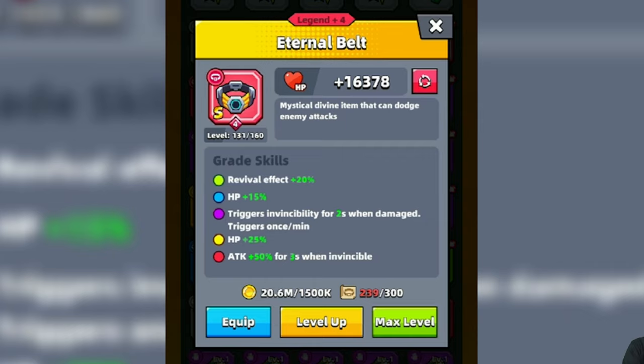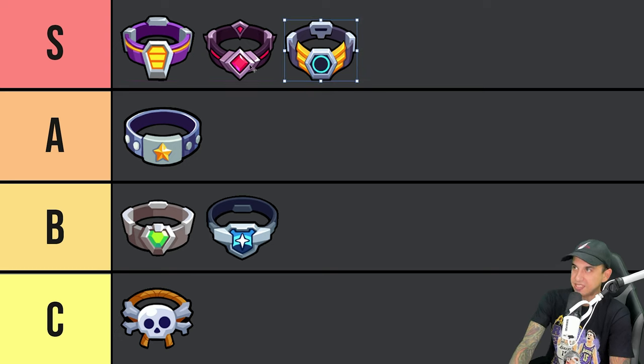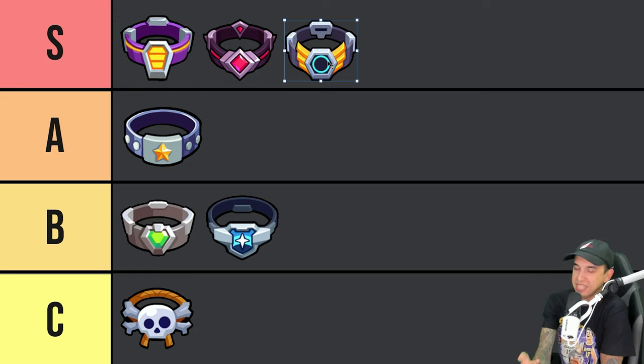Last on the list, we have the Eternal Belt, which will trigger invincibility for 2 seconds when damaged every 1 minute. At a Red Grade, your attack will be increased by 50% for 3 seconds when invincible. It's a very strong belt, and it does provide a 50% attack increase when you are invincible, so in theory it can help you in Ender's Echo and other places. I'm going to stick it in the S tier alongside the Waste Sensor and the Void Waker Sash. If I had to choose, I would probably choose the Waste Sensor due to wearing Red Void Waker Treads — that way I can increase my damage by 50% pretty much permanently, instead of by 50% for 3 seconds every 1 minute.